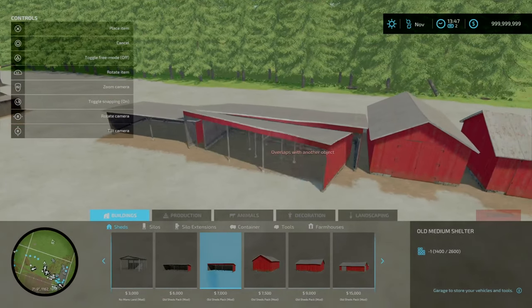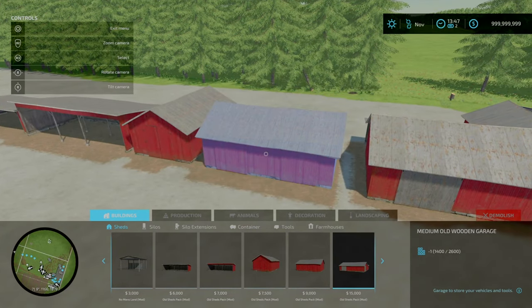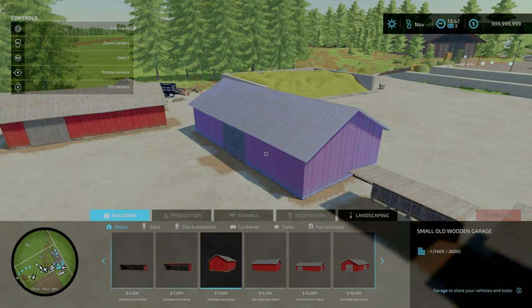Then we've got the Old Medium Shed, a small old wooden garage, another version of that, a medium version, and then lastly a large - costing 7,500, 9,000, 15,000 and 18 grand respectively.